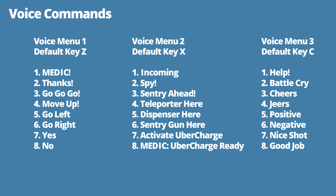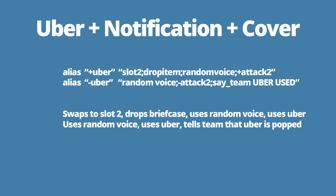Lastly, it's important to know that when your medic pops uber, he says a specific voice command as well, which is voice menu 2 command 7 for 'activate uber charge.' This audio cue will let enemies know that you popped uber, so I've set the script to mask that call as well. As you can see, it directly maps to the random voice script that I showed you earlier.